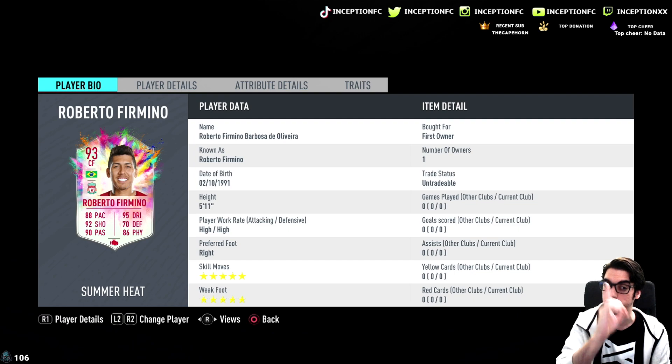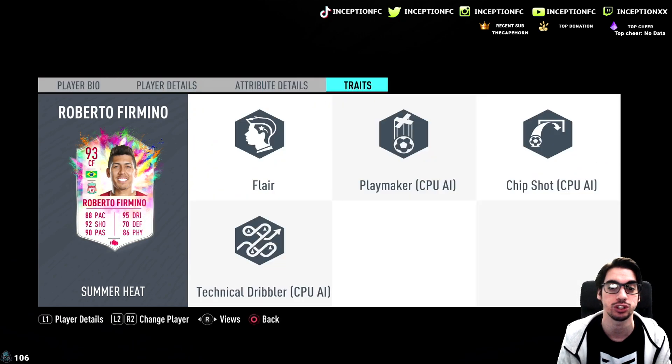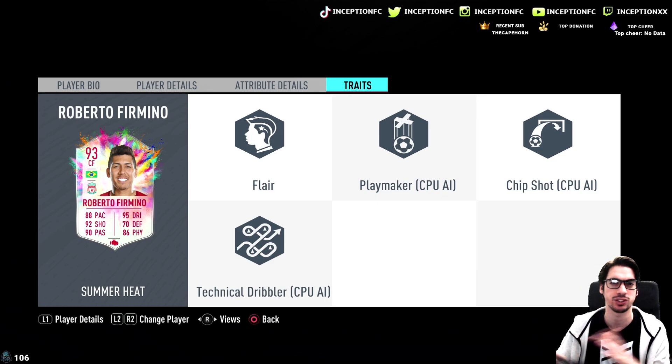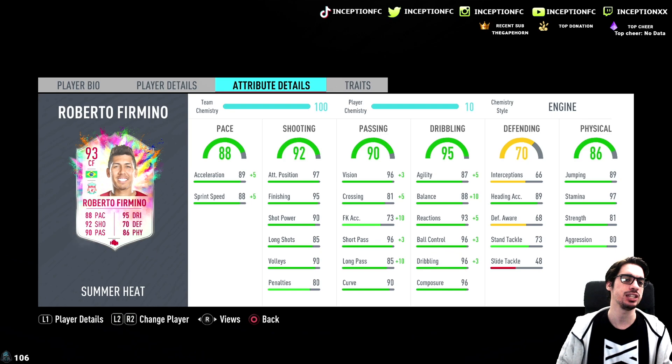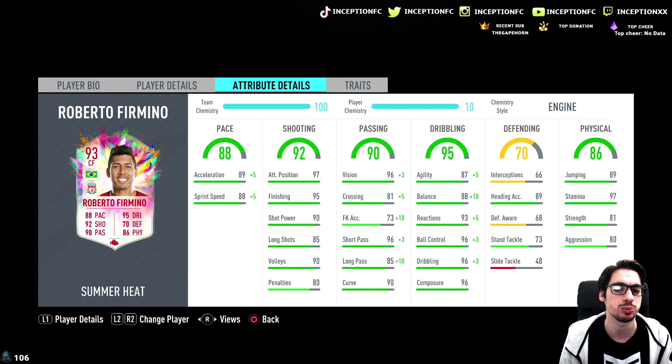Unless his shot power is poor, which we're going to be checking out. In regards to traits, he has the flare trait, which can be good and bad at the same time — sometimes you just do a regular pass and they do a flare pass you didn't want. But let's look at all of his in-games. His in-games: 89 acceleration, 88 sprint speed — that is something you may want to improve on the card.